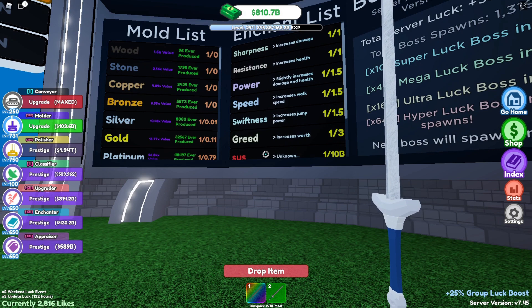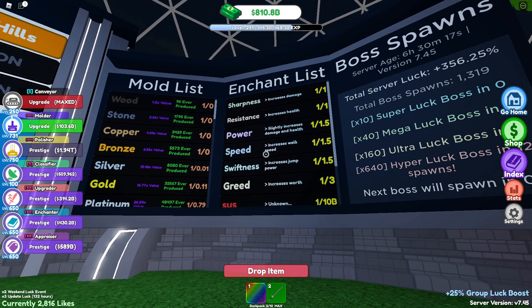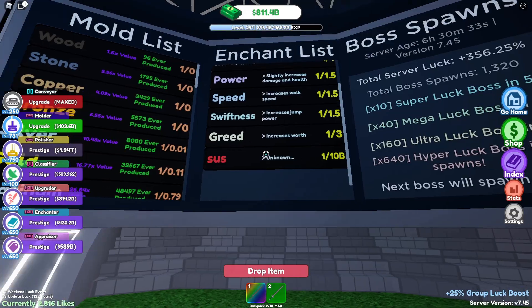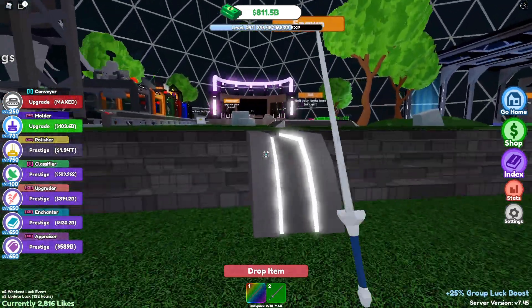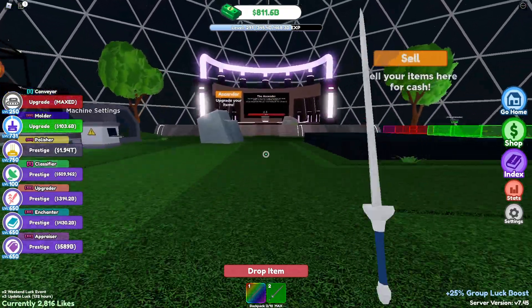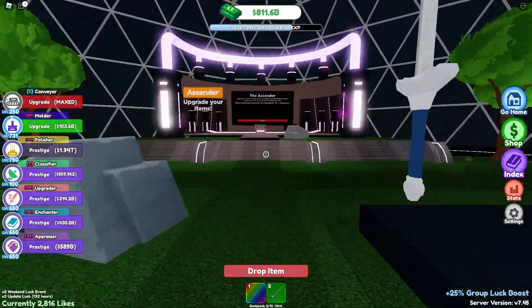Previously we only had three enchants: sharpness, resistance, and power, which give more damage, more health, and more damage and health. Now we've gotten four more — one increasing speed, one increasing jump power, one increasing greed which basically raises the value and worth of the sword, and then the 'sus' enchant which I'm not exactly sure what it does.